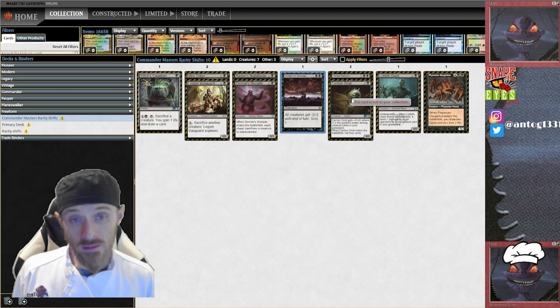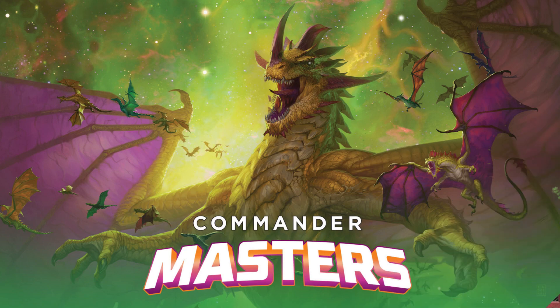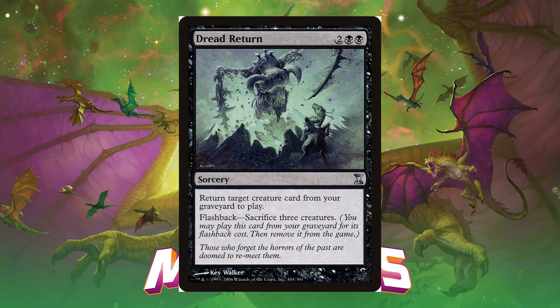One of the more exciting downshifts — a lot of people lost their minds when they saw Dread Return getting downshifted to common. Originally printed at uncommon in Time Spiral, this two black and two generic sorcery returns a target creature card from your graveyard to the battlefield. More often than not though it's cast for its flashback cost: sacrifice three creatures, cast it from your graveyard, then exile it. In Legacy Dredge the idea was to dump your entire library into the graveyard, put Narcomoeba tokens onto the battlefield, sacrifice those to reanimate something massive to end the game — usually Golgari Grave-Troll.